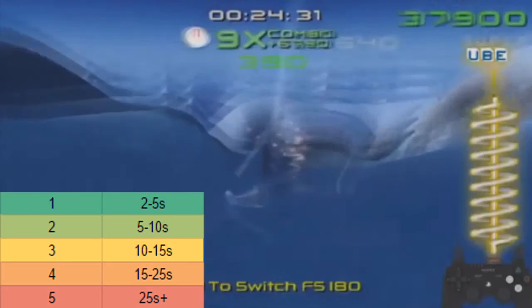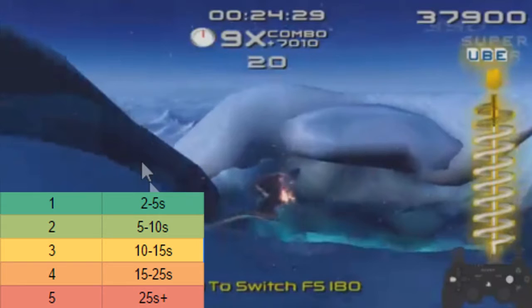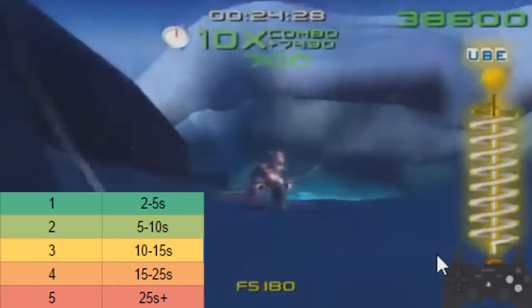From there, just follow this path — hold straight forward, do a spin boost, right across here. Try to not hit that bump to the left right here, go above it, and also try your best to miss the next obstacle as well — which as you can see, I did not do in this run.